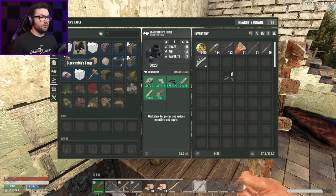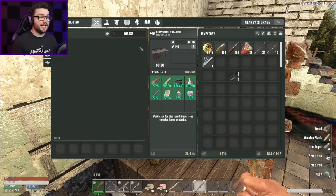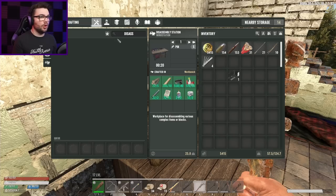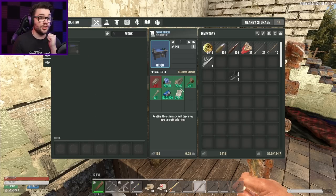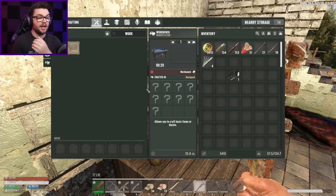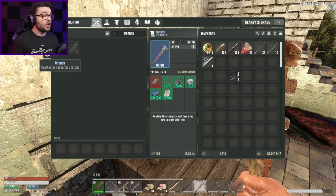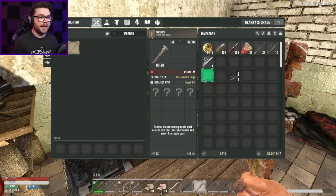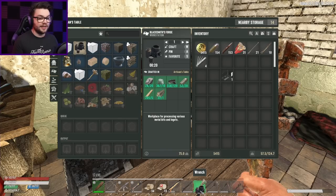Artisan's table, blacksmith's forge — you've got everything you need, get crafting. That's going to take 20 seconds. And while that's going, the disassembly station — okay, I can't make that yet because I need the workbench. And to make the workbench I first need to research it, and also need the iron plating. The workbench gets made in the blacksmith's forge — so we're kind of getting along the right track.